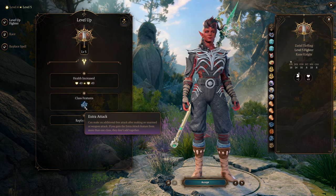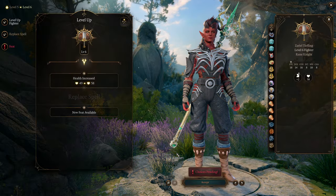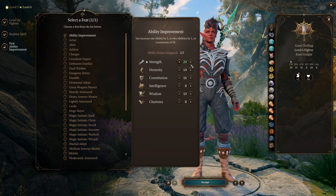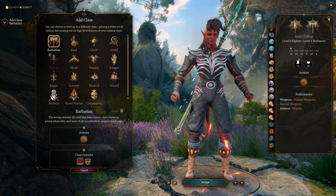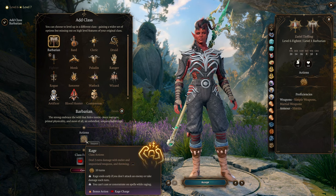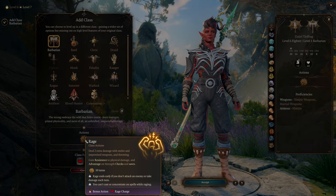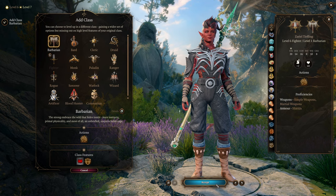At Level 5 we're getting Extra Attack, allowing us to throw or attack twice per turn. At Fighter Level 6 we get a bonus feat, which lets us bump up our Strength to a total of 20, giving us big beefy attacks. Then we're moving on to our multiclass — Barbarian. It wouldn't be a Karlach build without Barbarian. This gives us Rage, which gives us extra 2 damage with melee and improvised and throwing weapons, advantage on Strength Checks and Saves, and damage resistance.